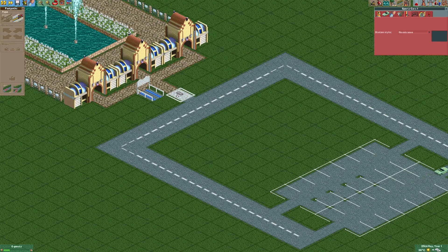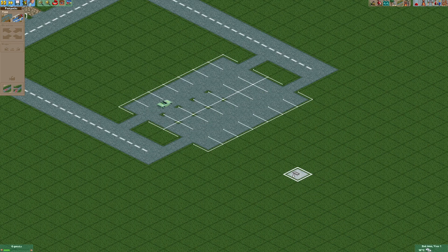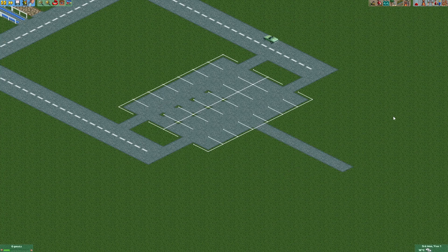Now we're gonna complete the path right here. Now we can build a footpath from the parking lot to the real entrance. How your real entrance building looks is up to you. Now we're gonna open the tile inspector.